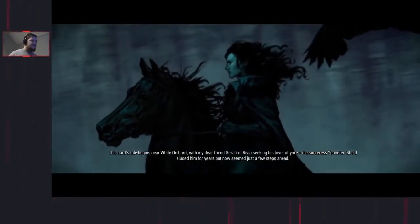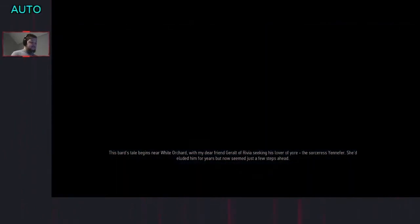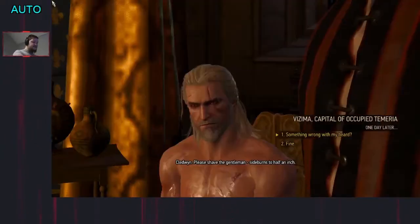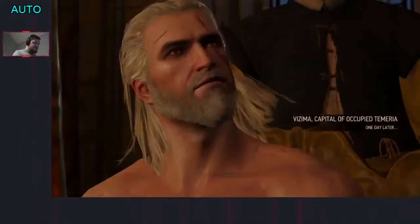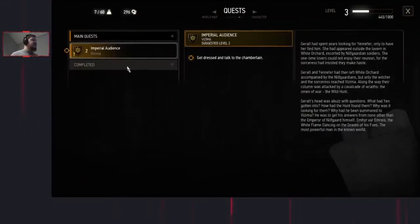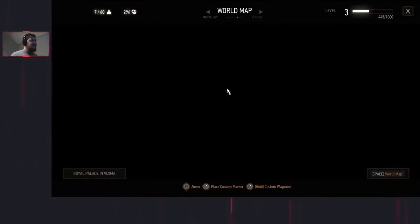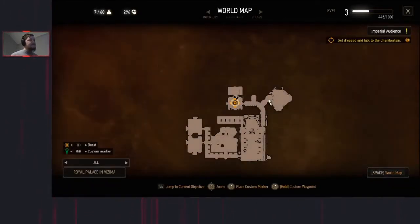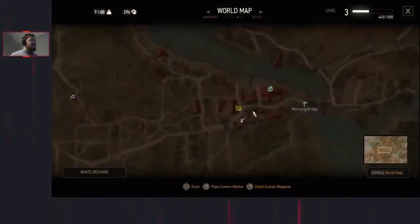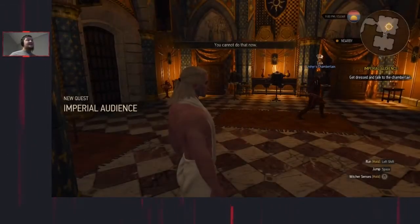That's where the run ends - when this cutscene pops. Spam your way through this dialogue. Then check your journal - no outstanding quests, so you're good. Go onto the map, go to White Orchard, zoom out, and look if everything's grayed out. Which it looks to be - and then that's you completed the run.